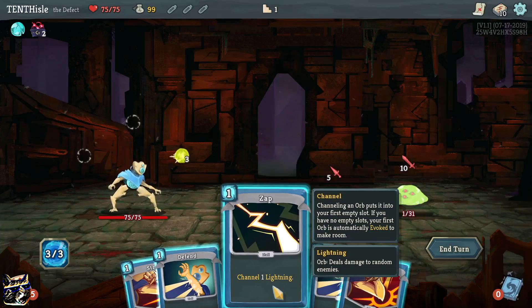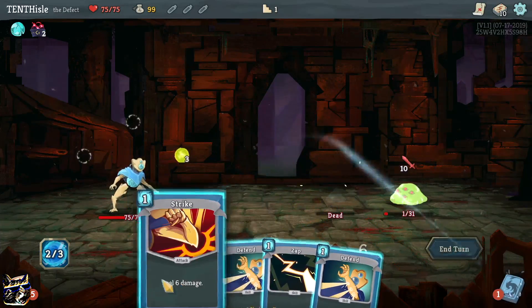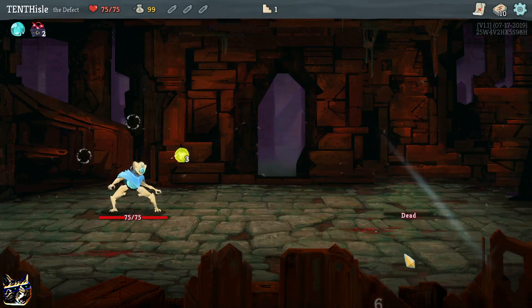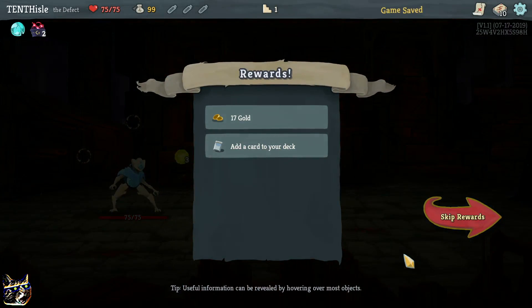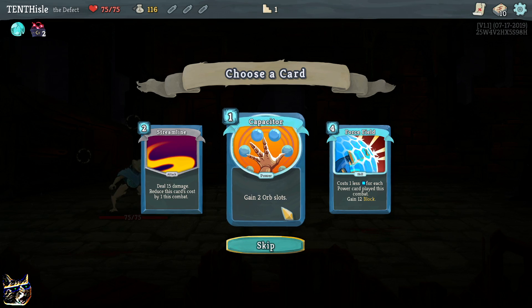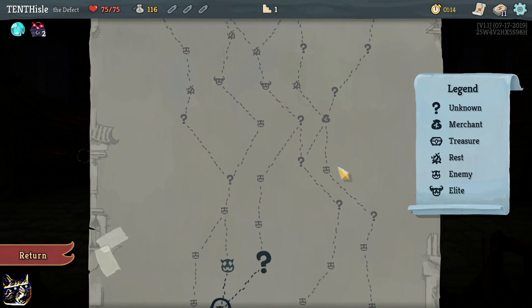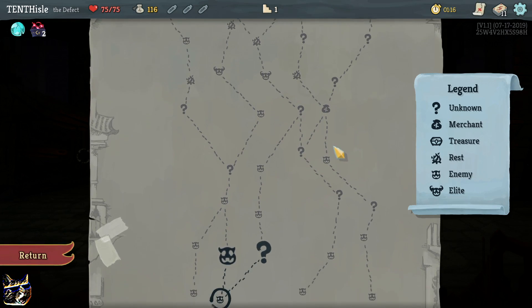Those cards look cool too - channel one lightning, oh that's neat. I don't know what these little orbs are, but cool. Gain two orb slots - I don't know what that's about, but alright. Yeah, there's an elite.